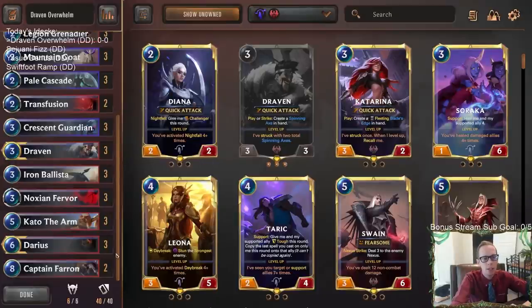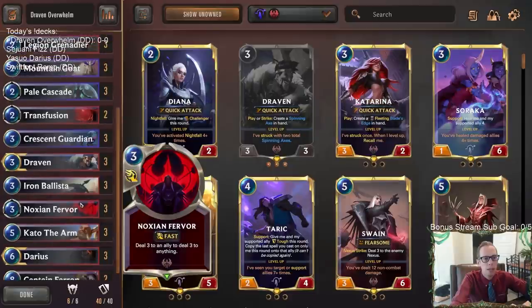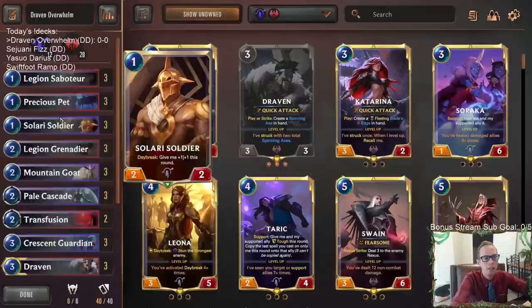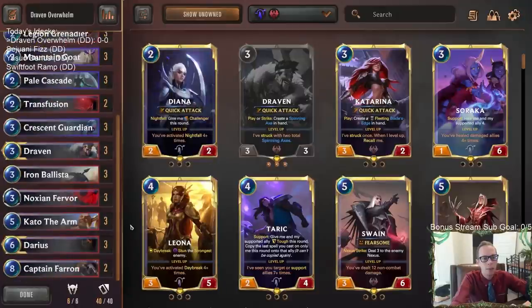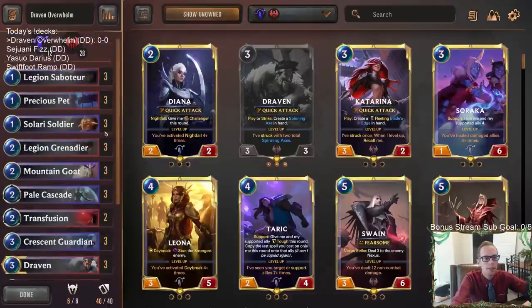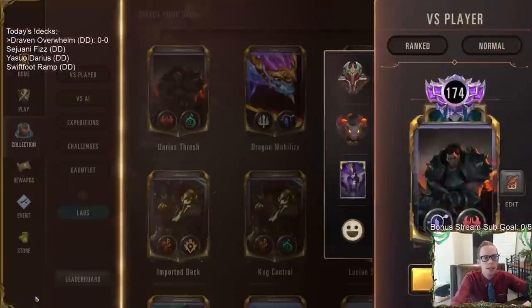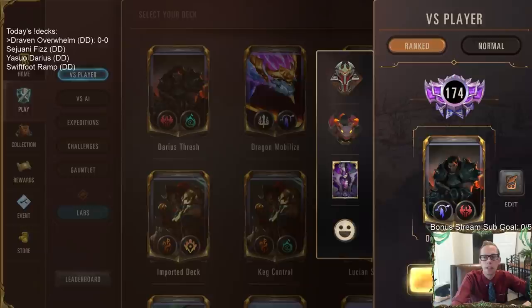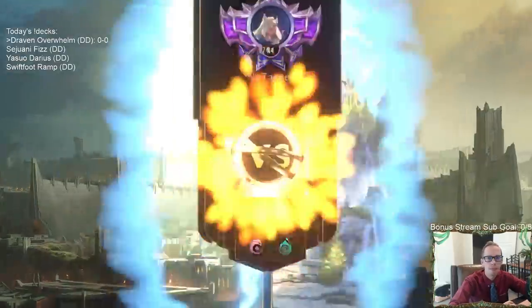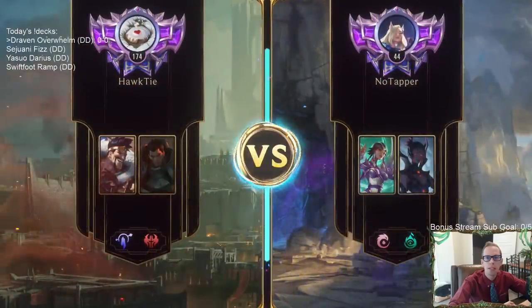We've got some good spells with Noction Fervor, Transfusion, and Pale Cascade. It's just a really good solid deck with no holes anywhere — good cards everywhere. We've had a lot of success with these Noxus-Targon decks, and we're going to try this newer updated version of Draven Overwhelm for our first deck of the day. Playing against Karma — no surprise there.